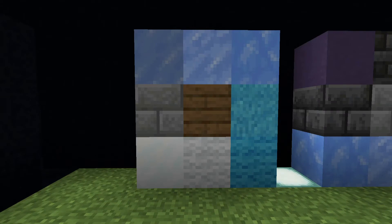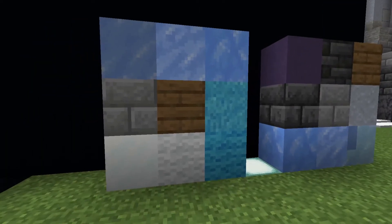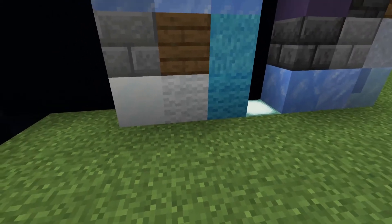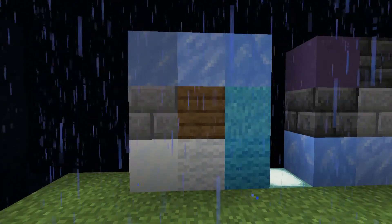For our third palette, I really like this one — it's kind of cute. We've got ice, packed and blue ice, our stone bricks and spruce, snow, a couple colors of wool, and some light blue cement powder. And it's raining.